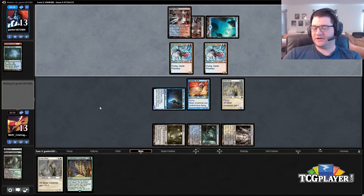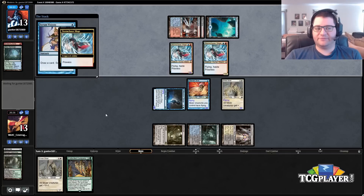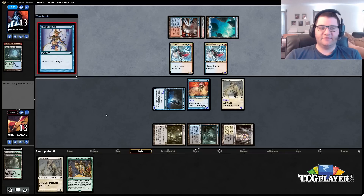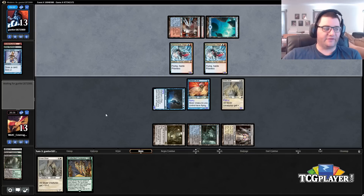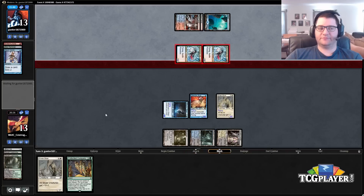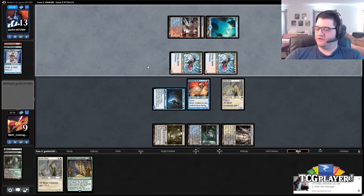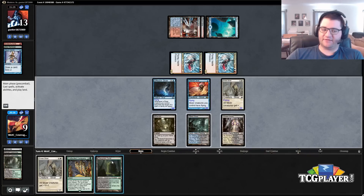He's got another Storm Chaser Mage. That's interesting — if he just chooses to block... no, he's going to try to race. He can get at us for four, put us at nine. Next turn he'll need like double bolt, and even then we have a blocker. Getting in with one now that he's tapped out, we don't have to worry about him triggering prowess on our turn unless he brought in Gut Shots. I think we're comfortable just throwing our guys at him. He wants to race — I'm in. And if we hit a land he's just dead. Moment of truth — does the game end this turn or not? It does. The sweetest draw: we could cast Collected Company but we don't need to. Look at that — 13 damage out of nowhere.